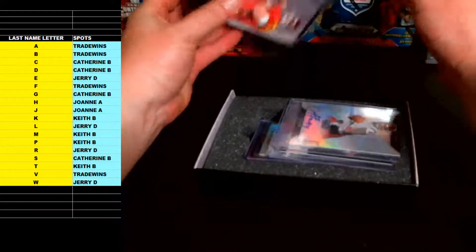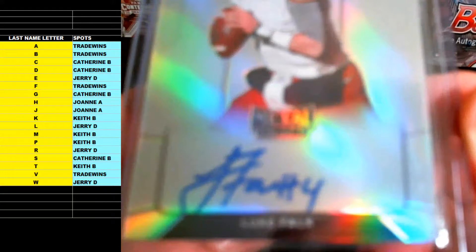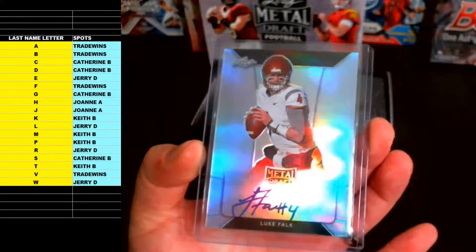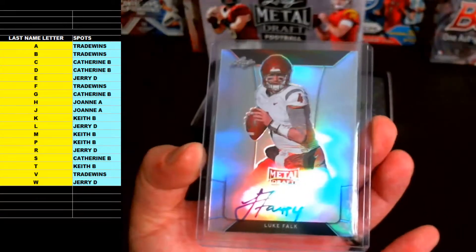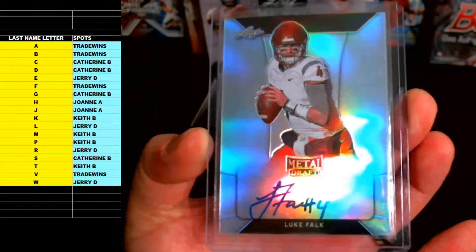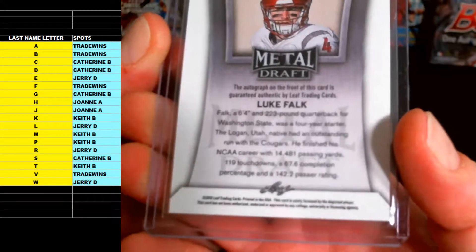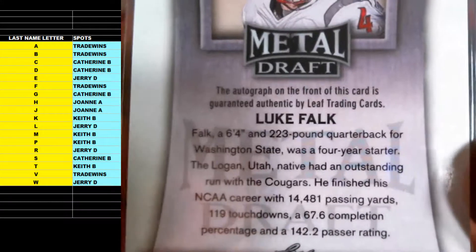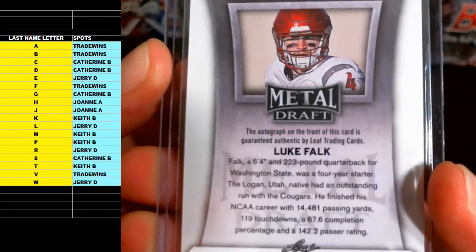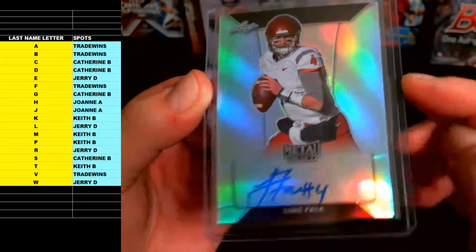Alright, first up is going out to letter F — Luke Falk. These are all on-card autos as well. Luke Falk, letter F, rookie autograph, going out to Trade Wins. Washington State quarterback, four-year starter. Luke Falk — did he end up getting drafted, Trade?